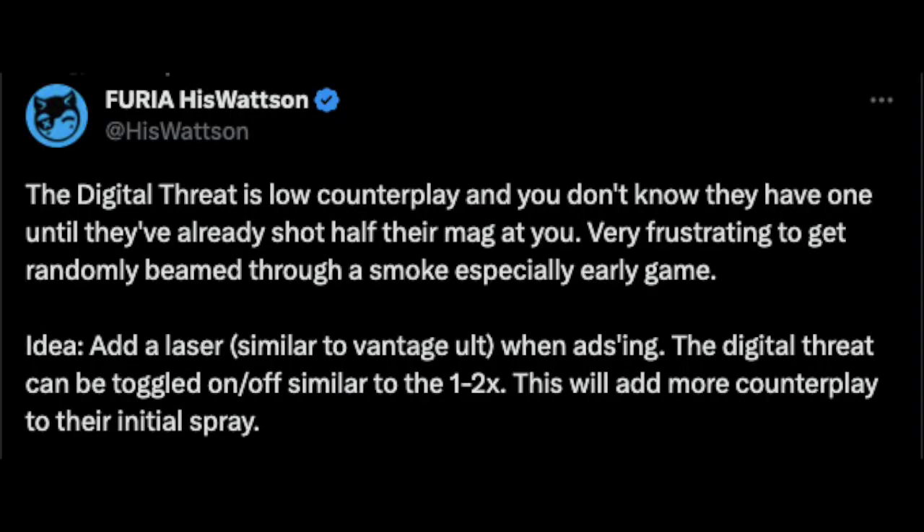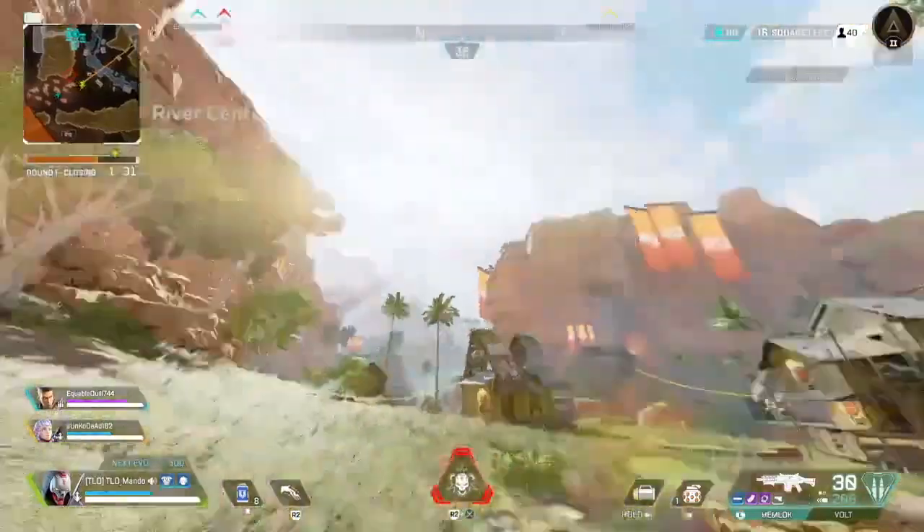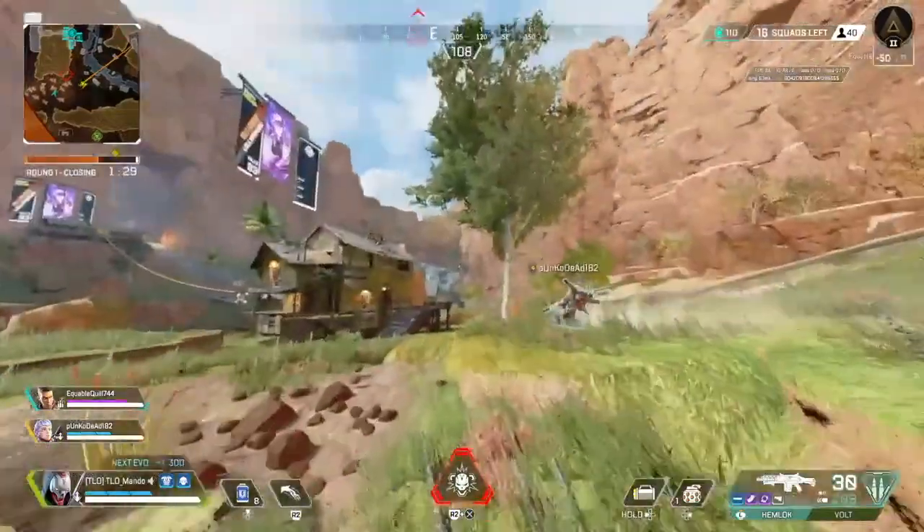Yesterday, Watson came out on Twitter saying the Digital Threat has low counterplay — you don't know they have one until they've already shot half their mag at you. Very frustrating to get randomly beamed through smoke, especially early game. His idea: add a laser similar to Vantage's old ADS laser, and have the Digital Threat toggled on or off one to two times.